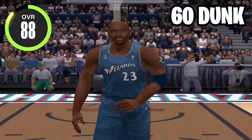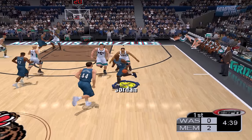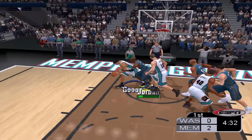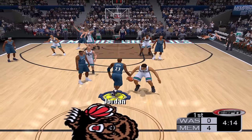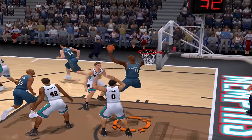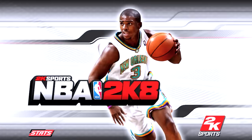Next we got NBA 2K3 and Michael Jordan is at 88 overall with a driving dunk of 60. For this game we're going up against the Vancouver Grizzlies — now the Memphis Grizzlies. First attempt he goes up for a layup and gets blocked. I'm gonna try this again — not sure if you can even dunk with a 60 driving dunk. And MJ with a dunk — yes sir!